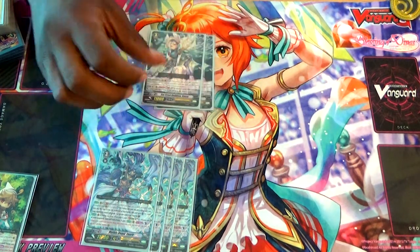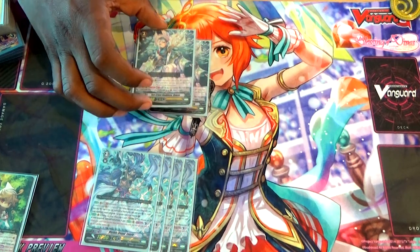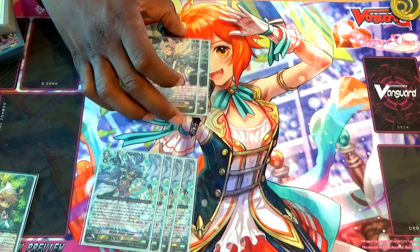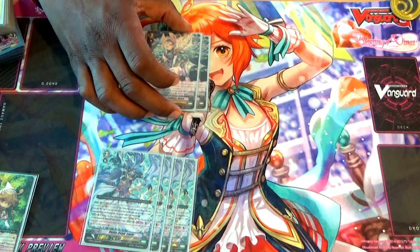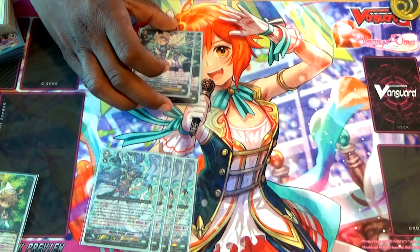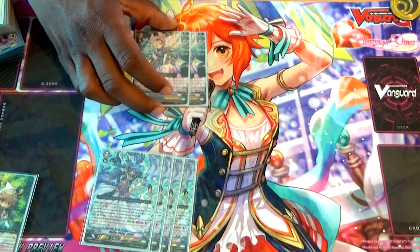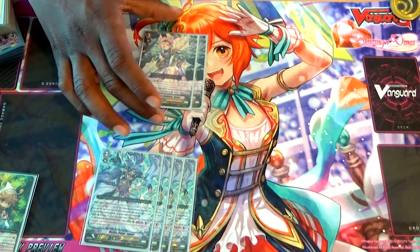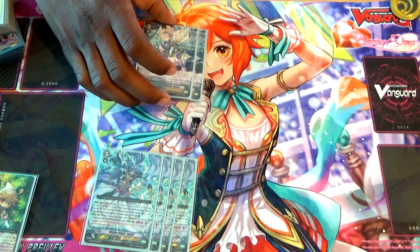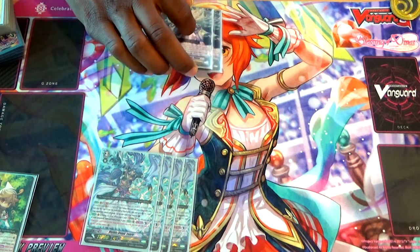I run 2 Svava because having a revelation grade 3 is really nice, especially on rear guard when you need to figure out what you're going to do for the rest of the turn — whether you're going to Soul Charge more, whether you're going to draw more. She's Soul Blast 3 to give herself a plus 5k, and since this deck also runs Hathi, she can make herself into a 26k column and potentially turn other units' columns into more powerful columns.